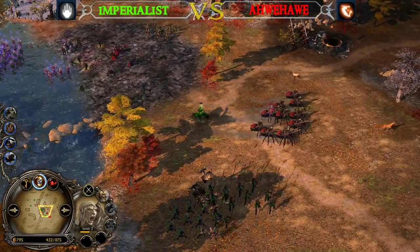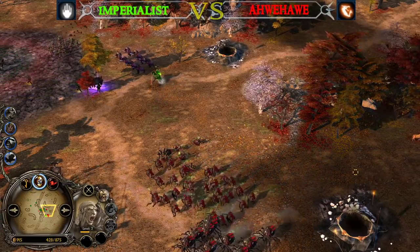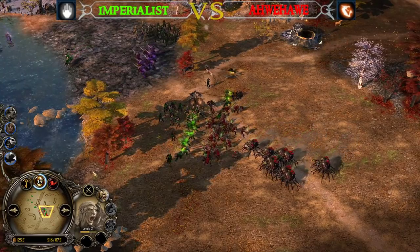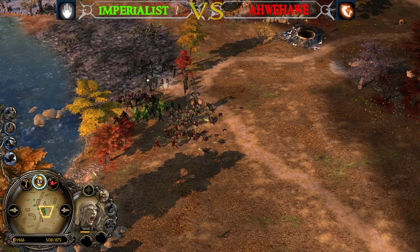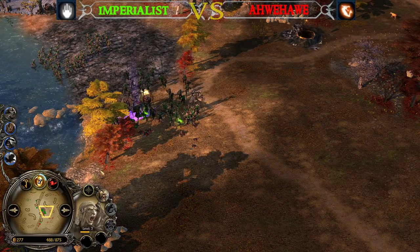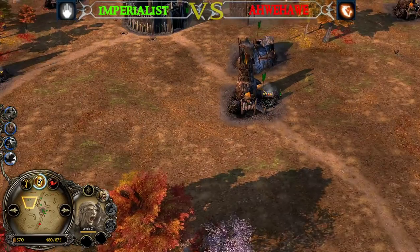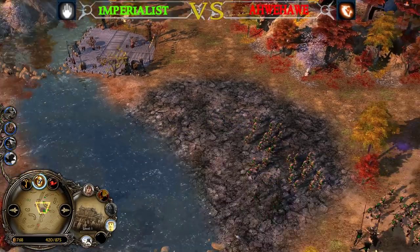Scavenger is a great choice when it comes to constantly getting money, because in this situation they are fighting all around the map — in the middle, top side, and bottom side, all the time. Scavenger is going to pay off because it's active from the moment you pick it until the very end of the game, and it will be much more valuable in late game since the units you kill will be stronger and more expensive. 875 command points for the Isengard player — he's gonna build his second clan setting now and might still go for Field of Fire.